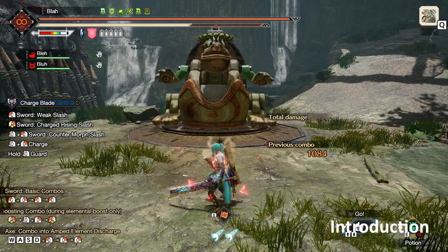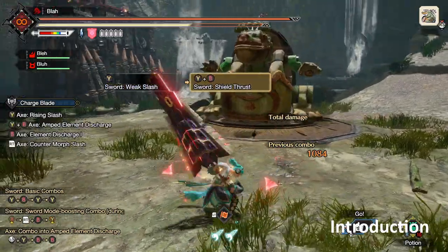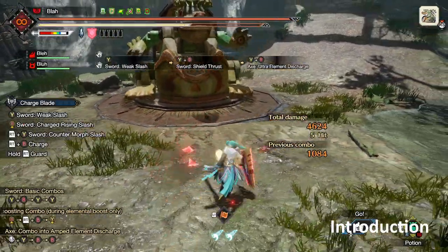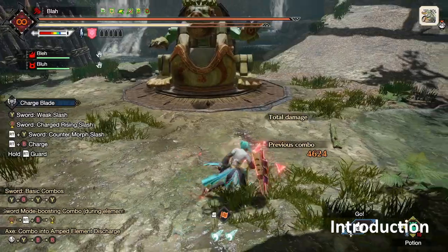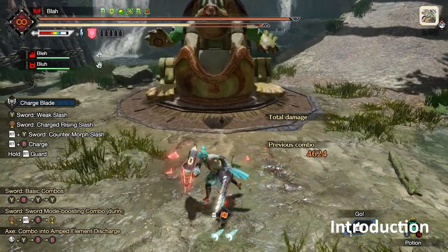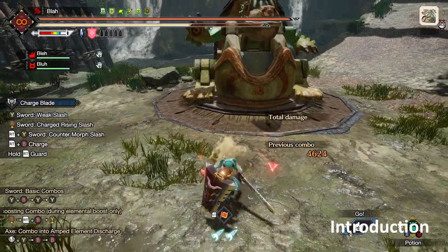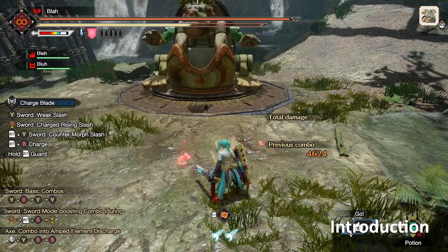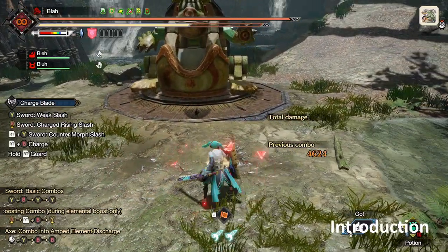Hi, I'm Bla, and I want to do a guide on SAD Spam in Sunbreak. SAD Spam is just the style of Sword and Shield where you spam the SAD Ultimate move as much as possible and try to land it as much as possible. I want to do this guide instead of pointing to other guides because a lot of other guides on Charge Blade are really good at teaching the basic moveset, but sometimes they don't put all the ideas together. They don't tell you all the options you have in scenarios, and they don't tell you which options are better in which scenarios. Also sometimes they split their focus between Savage Axe and SAD Spam, and I just want to focus on SAD Spam because it's my personally preferred style.